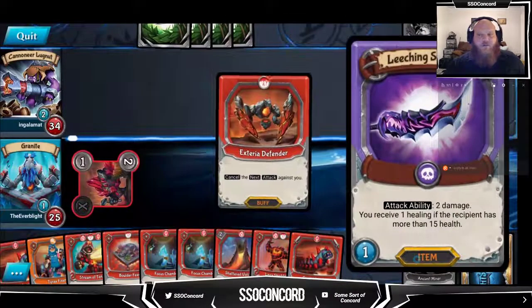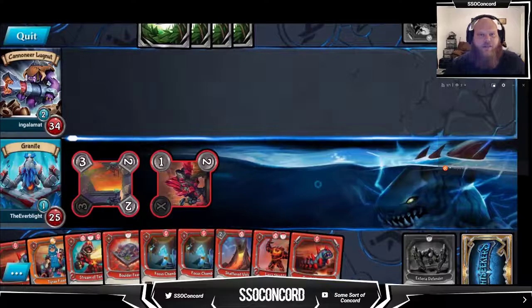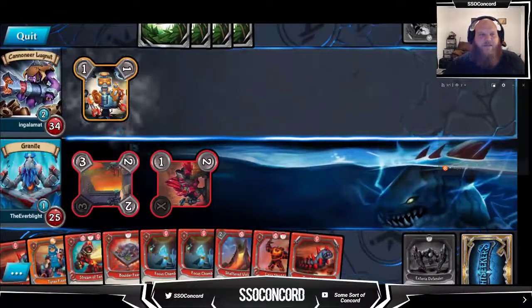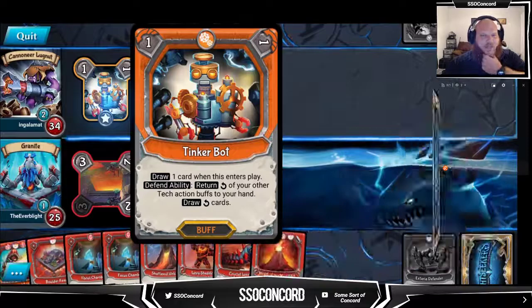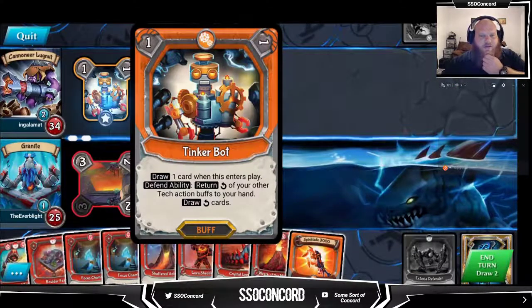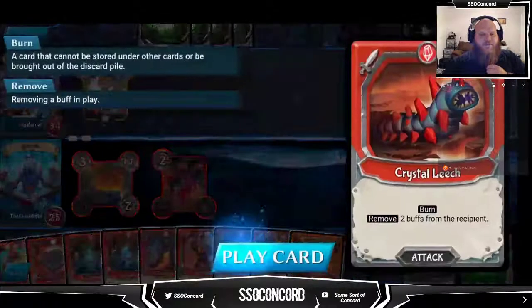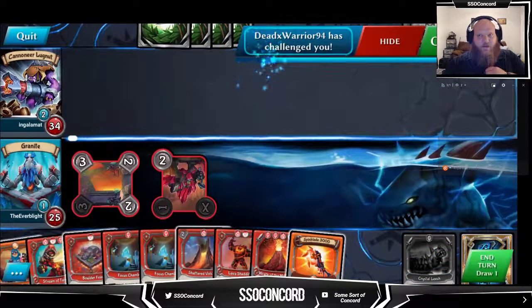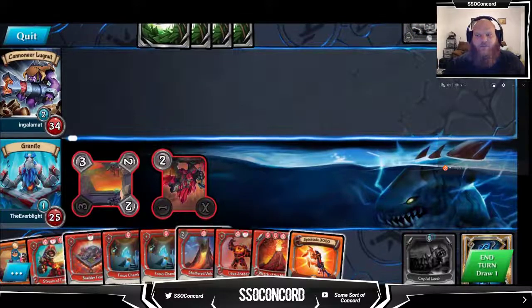Canceled that attack. I really don't want to get that third crazed bomber - it would feel pretty punishing. Tinker bot - draw one card when the center is playing defend ability, return your other attack action buffs to your hand. We don't really want that, so crystal leech it.